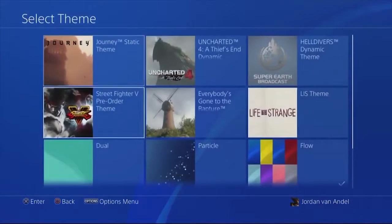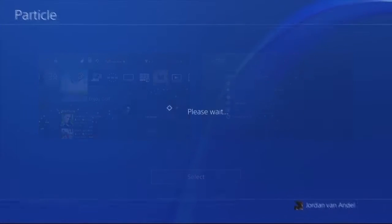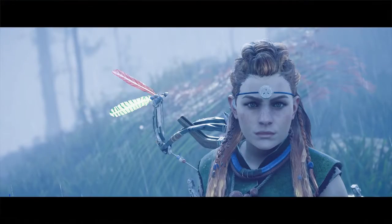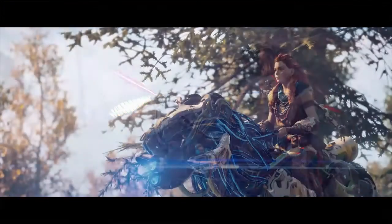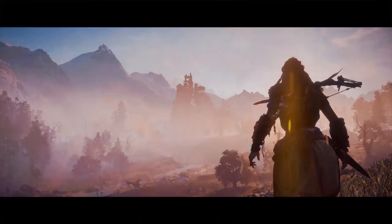If you've got a bright picture, don't worry — they thought about this and added the function to create drop shadows on the text and dim the function area, so everything will still be visible. With Horizon coming up and there will be a photo mode for that game, I really can't wait to select some of those beautiful pictures as my background — it will be amazing.